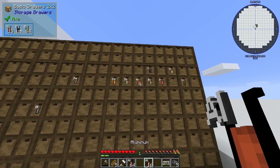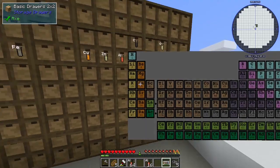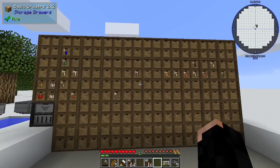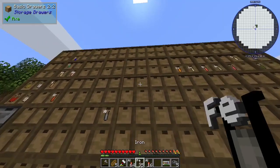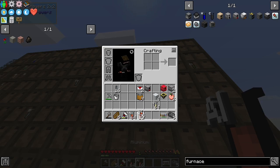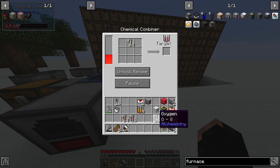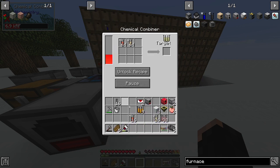Sorting the storage: Carbon in the second row, Tungsten, Iron, Copper, Zinc, and Aluminum arranged by position. We need 160 Aluminum for Al2O3 — we don't have enough, but we can make half. We need to switch the recipe. We can make half of the Aluminum Oxide, but we need energy. We don't have a lot of Hydrogen or Carbon. We do have Charcoal though.